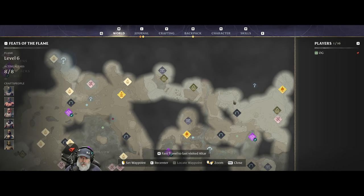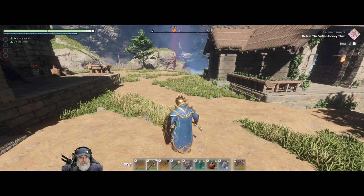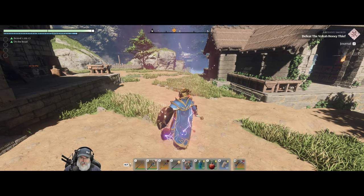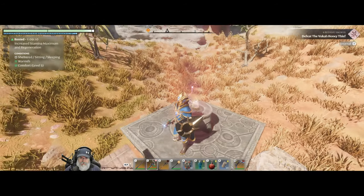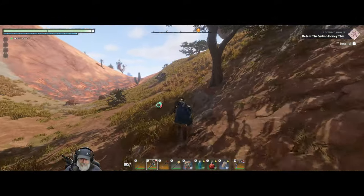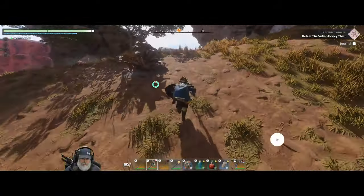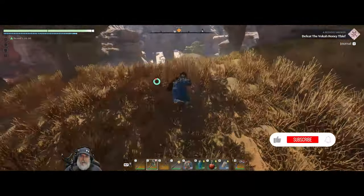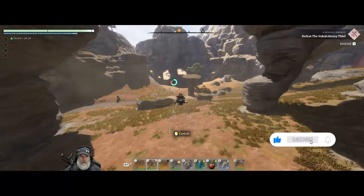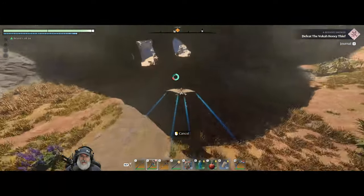So the beehive smoker thingy is over there. This is our little cave farming area — northeast cave that I farmed a bazillion times — which we're not going to do right now because we're just going to head right on over and see if we can get this beehive thing and get that going. I'm excited to do the Hollow Halls here in the Nomad Highlands. Should be a lot of fun.